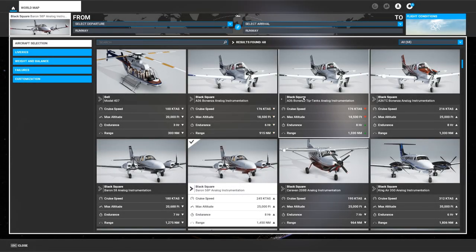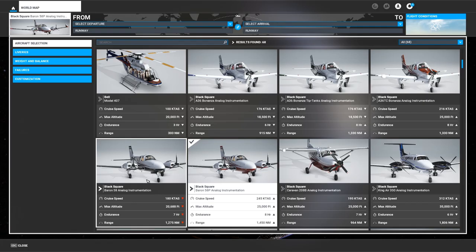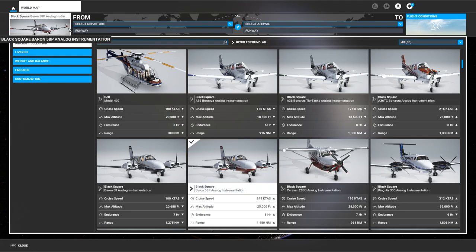Just like the Analog Bonanza, the Analog Baron is several aircraft in one. From the menu, you can choose from the normally aspirated aircraft without winglets, just like the default one, or a turbocharged and pressurized Baron 58P model — sometimes called the P-Baron — with winglets and tip tanks. Just like the Analog Bonanza, you can also create your own configurations with the config files.